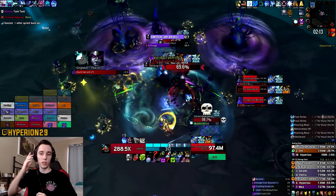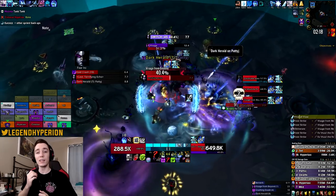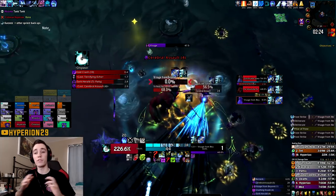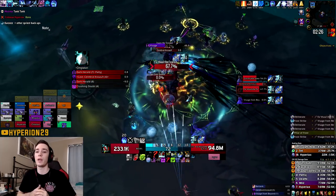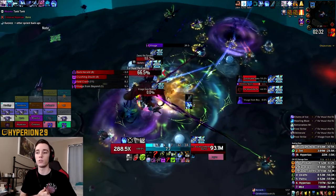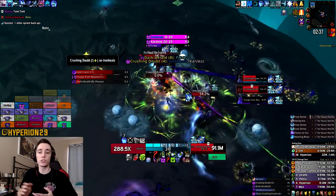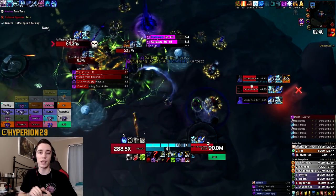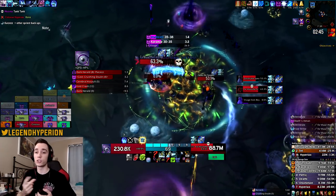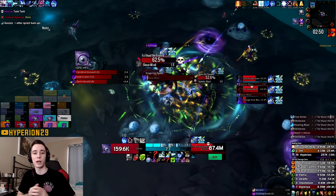For trinkets, if you look at Warcraft Logs a lot of people are using the defensive trinket, and I think that's only necessary if you're really trying to min-max and cheese the Promises of Power debuff. If you're going for a safe play and you know your guild has enough DPS or you won't struggle with the enrage, you can just go with double offensive trinkets rather than the Refracting Prism. That's what I did since I knew I wouldn't be extending my Promises of Power debuff that much.